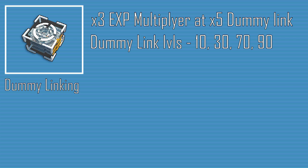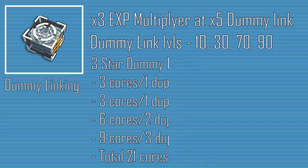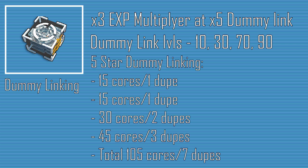At 2-star rarity, the cost to dummy link starting at level 10 and ending at level 90 is: 1 core or 1 dupe, 1 core or 1 dupe, 2 cores or 2 dupes, and 3 cores or 3 dupes. At 3-star rarity, it's 3 cores or 1 dupe, 3 cores or 1 dupe, 6 cores or 2 dupes, and 9 cores or 3 dupes. At 4-star rarity, it's 9 cores or 1 dupe, 9 cores or 1 dupe, 18 cores or 2 dupes, and 27 cores or 3 dupes. Finally, at 5-star rarity, it's 15 cores or 1 dupe, 15 cores or 1 dupe, 30 cores or 2 dupes, and 45 cores or 3 dupes.